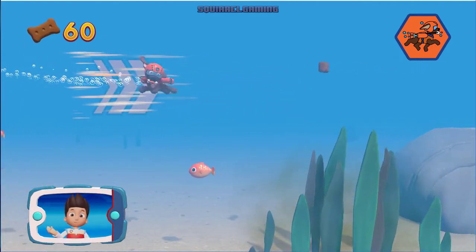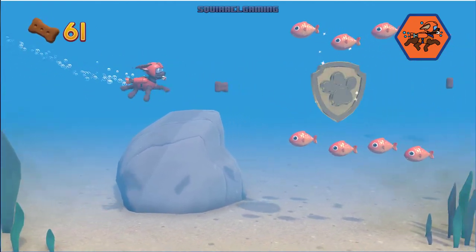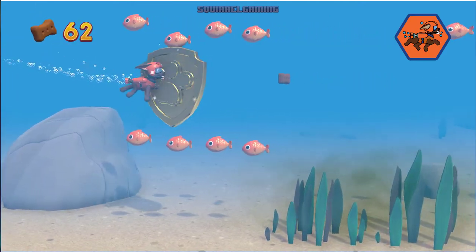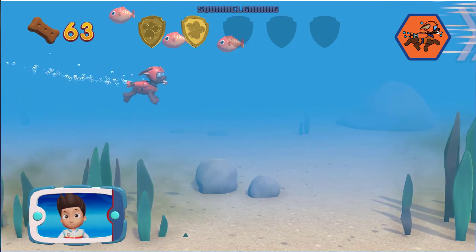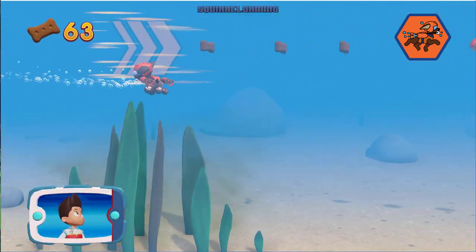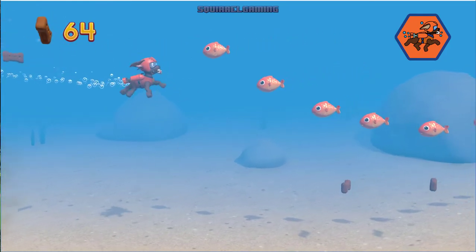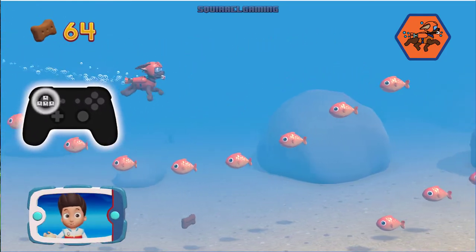Collect all the Pup Treats in a mission to earn special Pup Treat Awards. You found a golden paw print — collect all of the golden paw prints that you find. Use the left stick to avoid bumping into fish and seaweed.